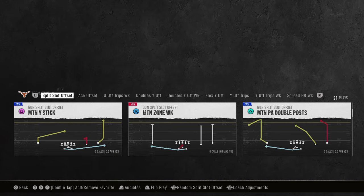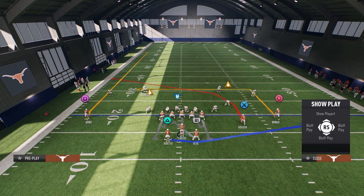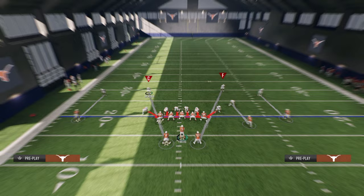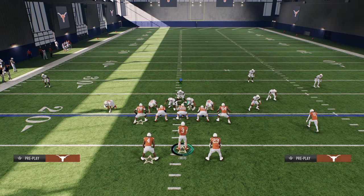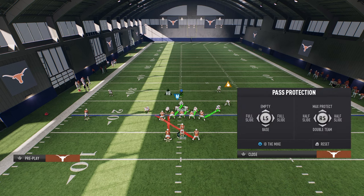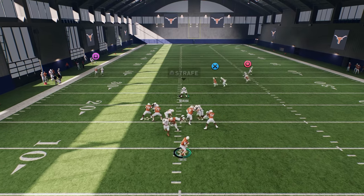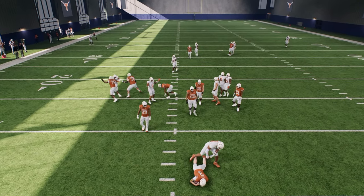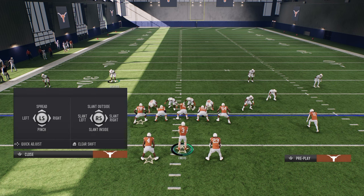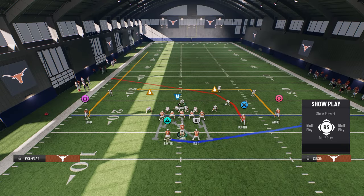Another interesting thing you can do: come out in these motion plays because it cross-blocks. Coming out of the motion play, the running back is going to cross-block and step up into the A-gap. Then you can put combos around this - full slide to the right. I find that motion plays oftentimes block the blitz on their own.